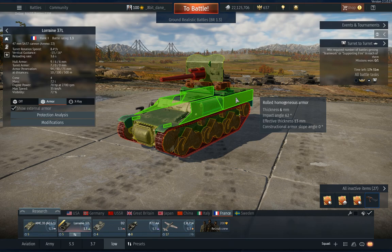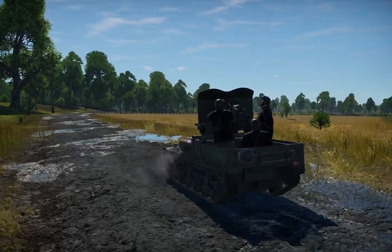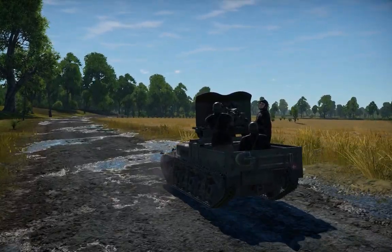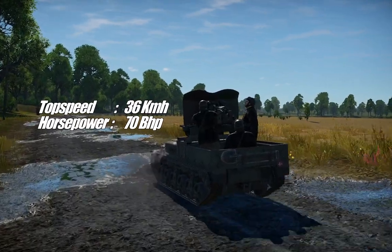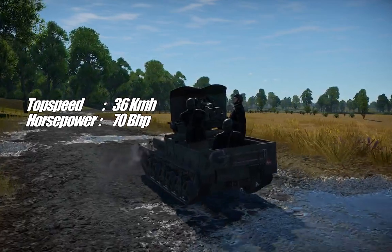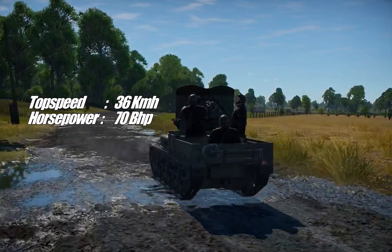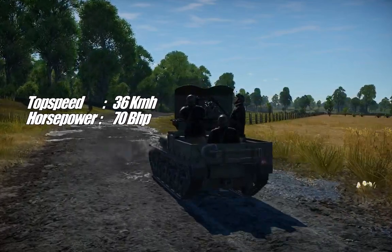Surprisingly, I've actually managed to bounce off a lot of shots. So even though the armor plates are thin, you can actually survive much more than you would usually think, and I was often surprised that I could survive as long as I actually did. One of the issues with this vehicle is its speed, or again, the lack thereof. Top speed is 36 kilometers per hour and the vehicle only has 70 horsepower, which means that often you are very slow uphill, and there are some hills you cannot even traverse just because you lack the horsepower.